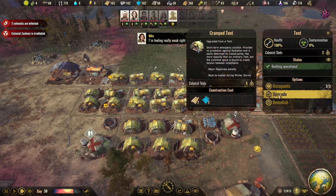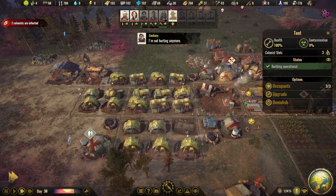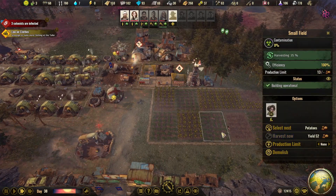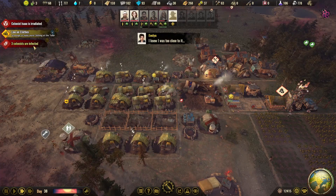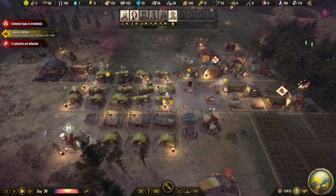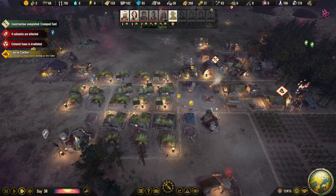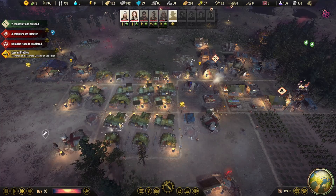If we upgrade these tents, we only need wood and plastics — no metal — so we can upgrade them. Let's get the strongest possible tents. It looks like there'll be some harvesting done soon, which should give us extra food. Three infected, one irradiated — two of our huts are still sufficient. But if we get more sick, we need to occupy the treatment hut again. We don't want people walking around while they can spread infection. Another cramped tent is done — two more, and they're done. Perfect.